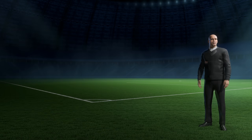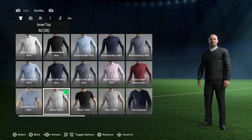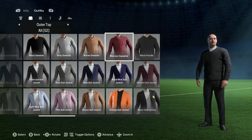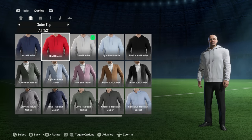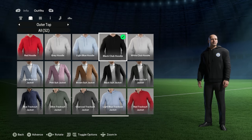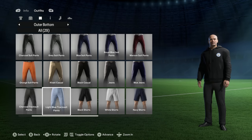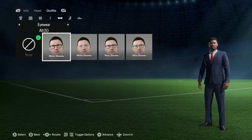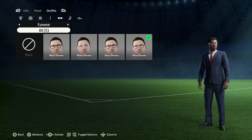There are some new customization items for managers this year. You've got your shirts and all that, but this year they've added hoodies. In the outer tops section you can see light blue, gray, and red hoodies, plus a club hoodie with the logo on it — that one looks pretty cool. They also advertised new tracksuit pants. There's also eyewear this year, so you can put glasses on your created manager, with a few options available.